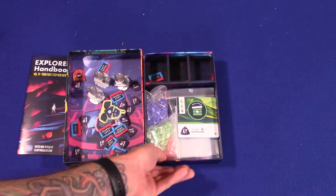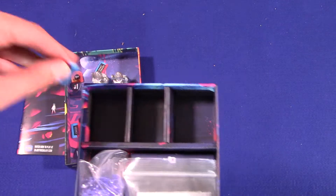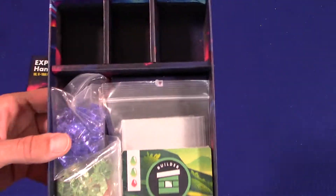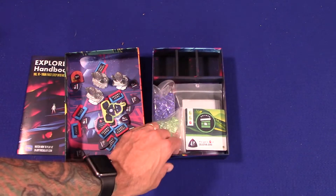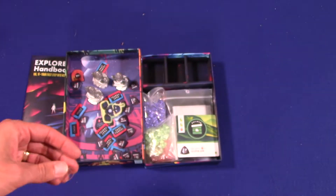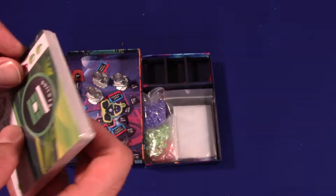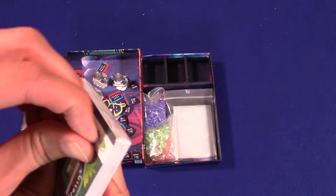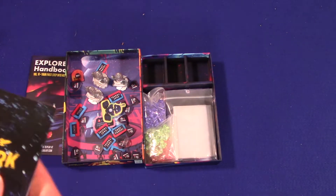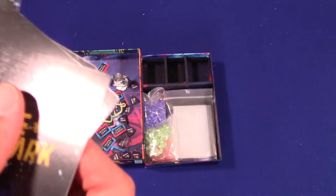Let me zoom in on the insert for the game — it actually seems to make sense. So many inserts in games just don't make any sense. And here's Scout's legs — it is not WALL-E. Let's open these cards. There's a little hole in here for me to grab — nice, a manufacturing assist. So here we have the cards. It's a nice linen finish on them, it looks like. All the same backs.